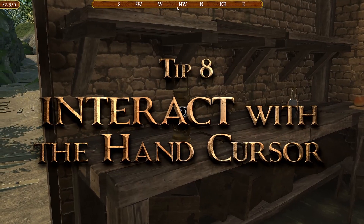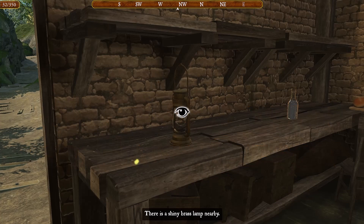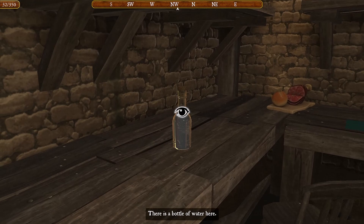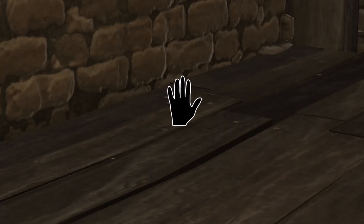Tip 8: The hand cursor represents action. Wherever you see it glow at a certain area, it means you can try to interact with something. Inventory items also glow when hovered over an article they can interact with.